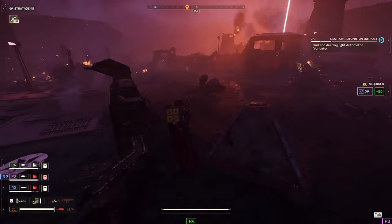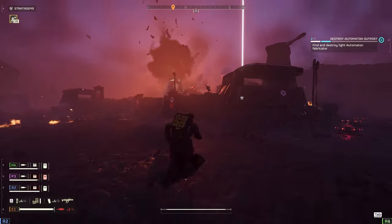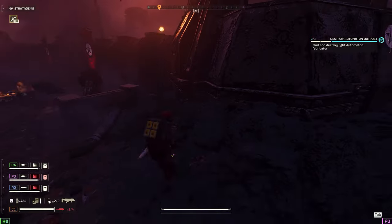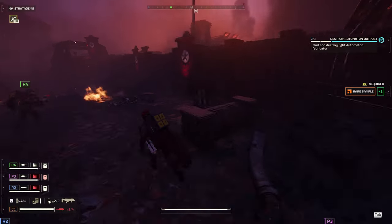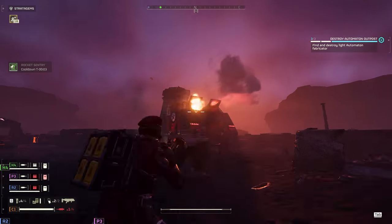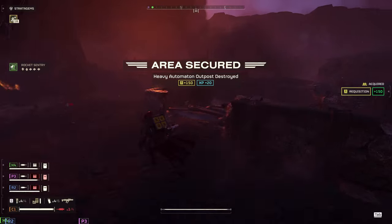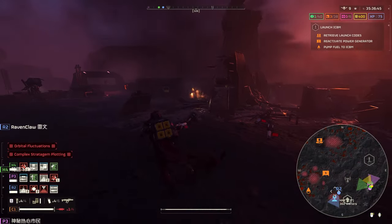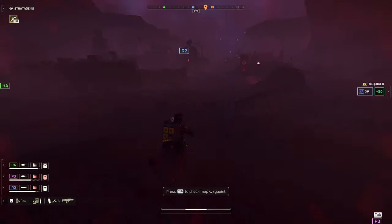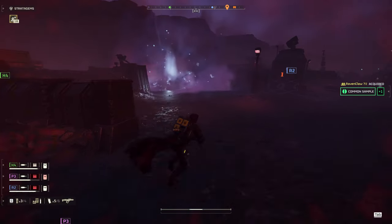I hold this position down and see a stratagem start to get called in, so I know my team is going to be able to handle the big objectives like those towers and fabricators — I don't really need to worry about them. I do see one fabricator somehow survive the Eagle airstrike, so I take that out quickly. Most of the team is here; the only person not in the immediate area is R2, and that's because he's going over there to take out a stratagem jammer.